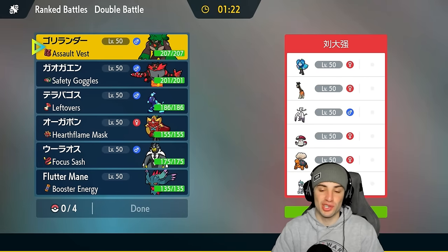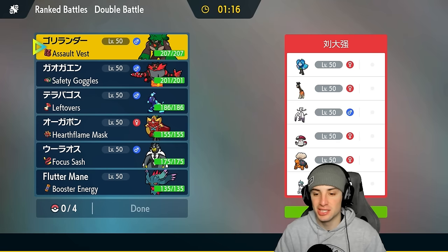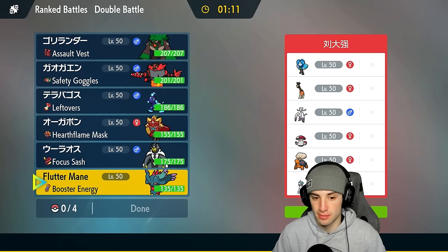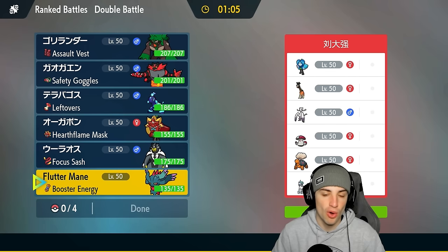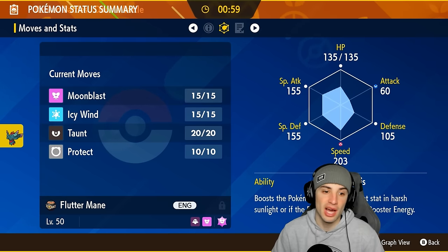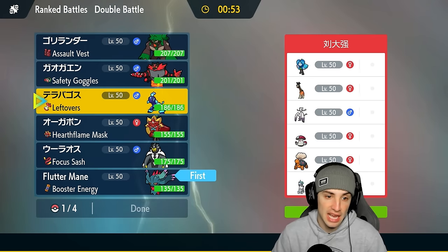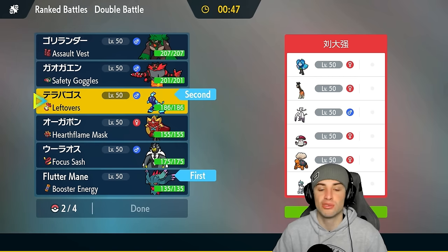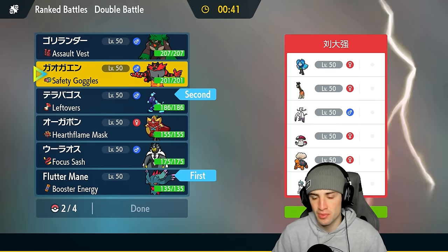First match we're going up against an Ice Rider Calyrex trick room team. Ice Rider Calyrex is arguably the strongest restricted Pokemon in Regulation G, so we have to watch out. I think I can lead Fluttermane — the trick room setter is Frigiraf, and we can actually Taunt it since this isn't first turn priority Taunt like Prankster Tornadus. I'll lead Fluttermane and Terapagos, then have Incineroar and Hearthflame Ogrepon in the back.